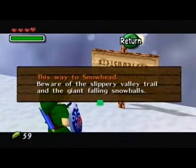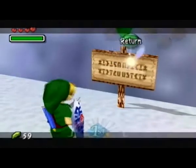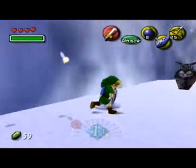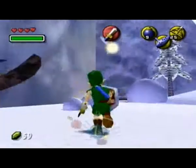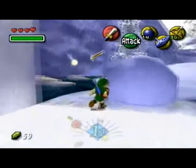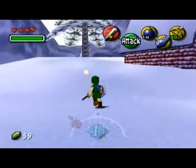This way is to Snowhead. Beware of the slippery valley trail and the giant falling snowballs. I guess it's dangerous up there too. Got some potions and we release the hawk. So we got a safe spot now. Got some bombs, some arrows — the works.